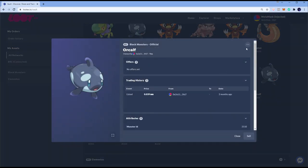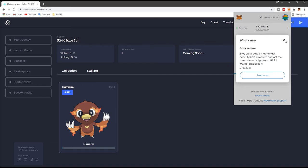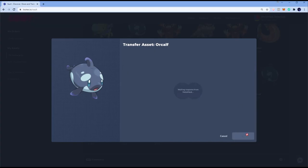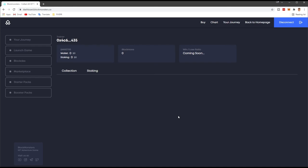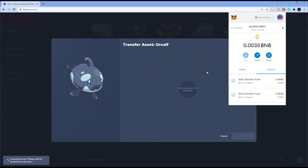Now we're going to send the last one — Orcalf #2210. Transfer it, copy the MetaMask address. Remember guys, always save the seed phrase on a physical piece of paper and your private keys — always, even for the first account. Transfer Assets, hit Confirm, and we just wait. Hit Refresh and once done you should see two Block Monsters here. We successfully transferred six Block Monsters using Lutex.